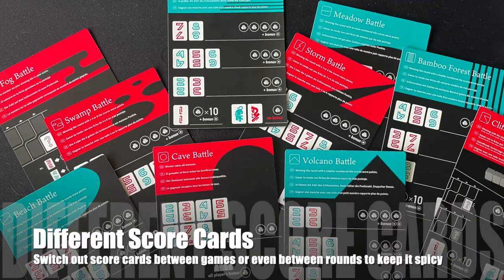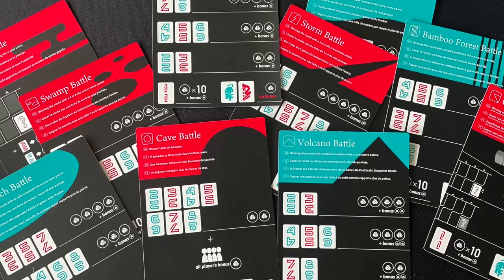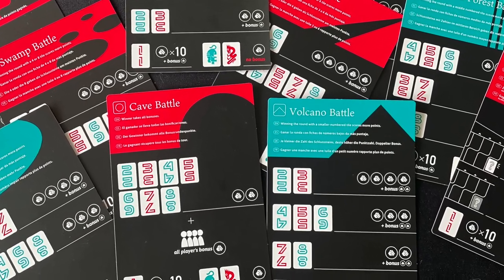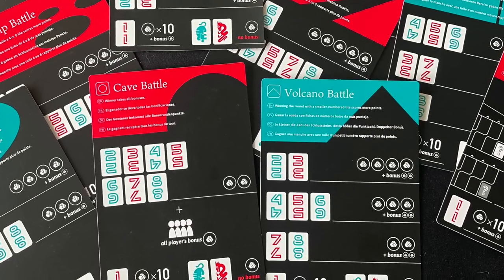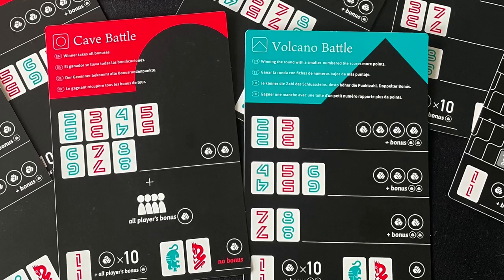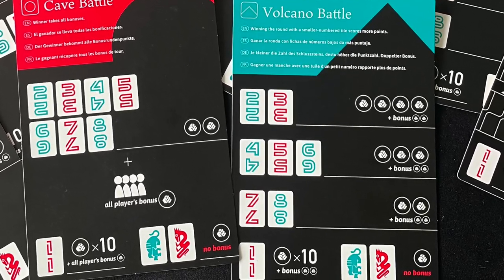With other score cards, the scoring will be different. For example, in Battle in the Fog, your score equals the value of the tile you use to go out. So if you go out on an eight, you earn eight points; go out on a two, you only earn two points. Going out on a one is still an instant win, even in that battle.